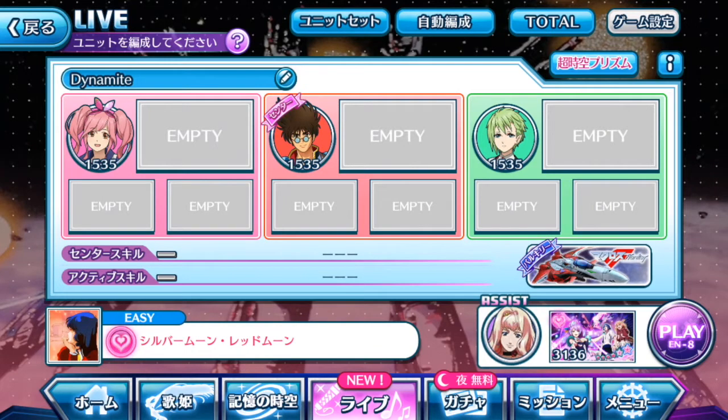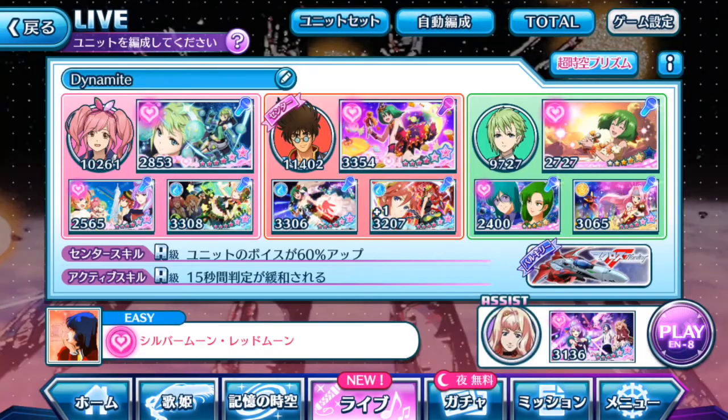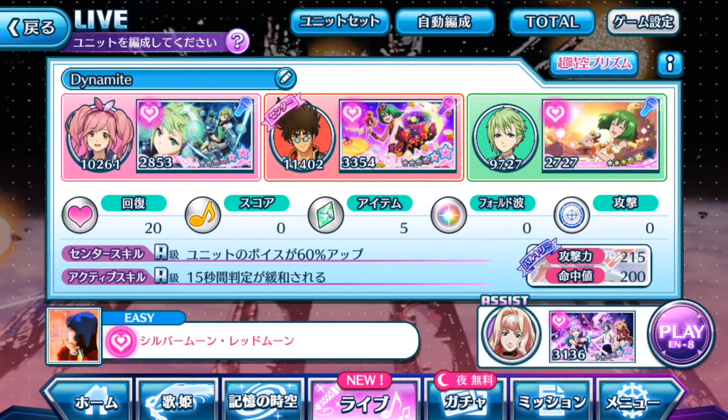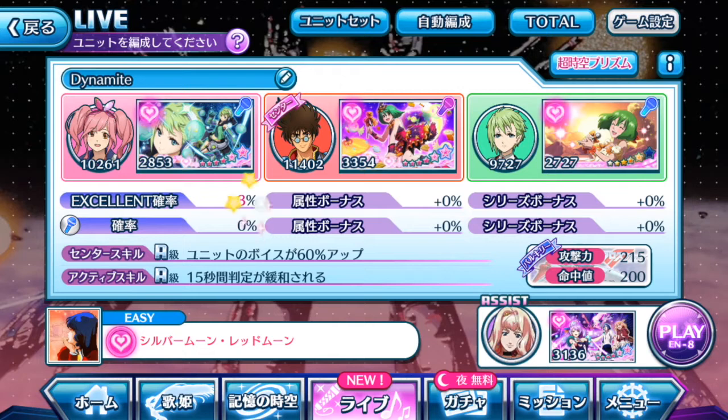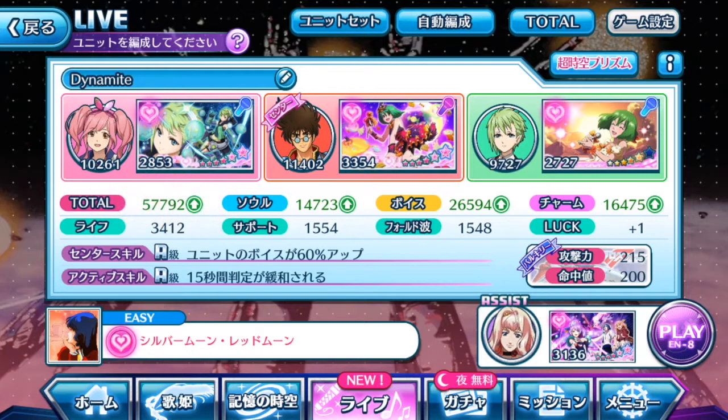Doing an auto setup now under the heart element, total mode. Pressing OK — this is the best setup that the AI for the game has decided. The total of my entire team is 57,792. Interestingly, voice is actually higher than charm.